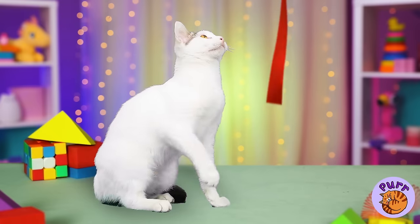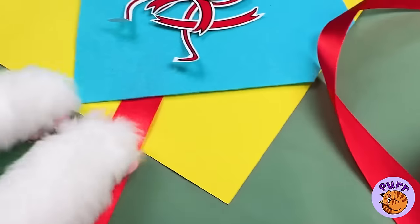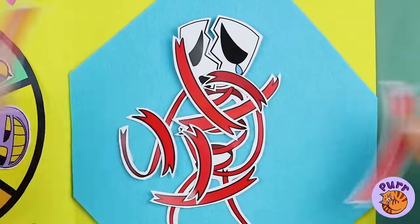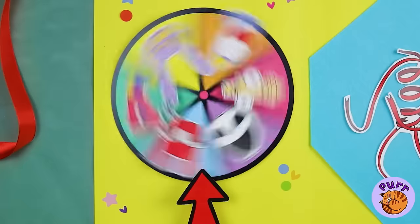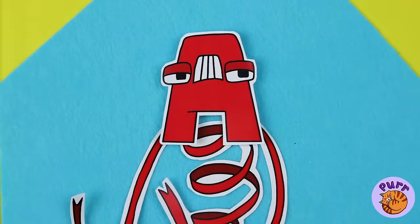Oh, a ribbon — let's catch it. Poor Gangle, she's all in pieces. Let's help — we can start with a brand new mask. An A? Well, at least the colors match.